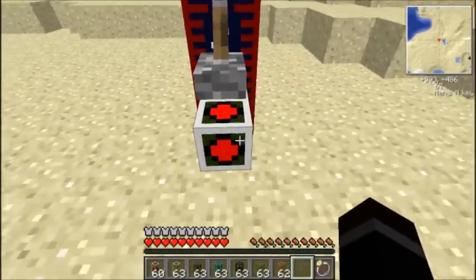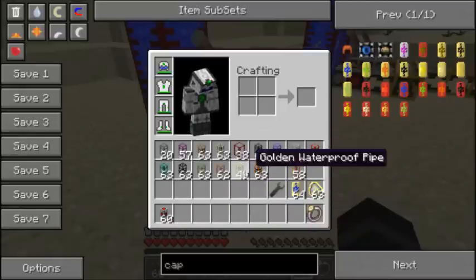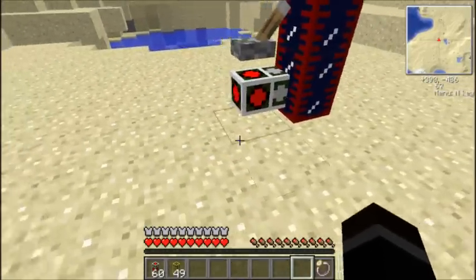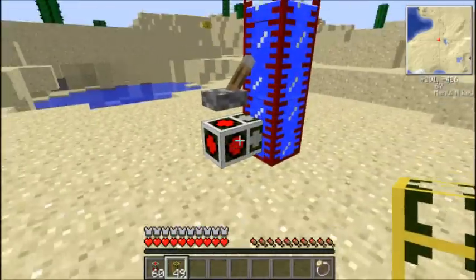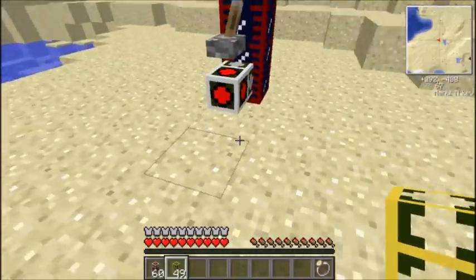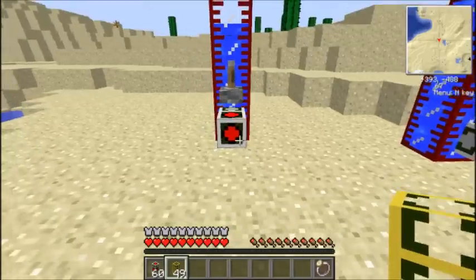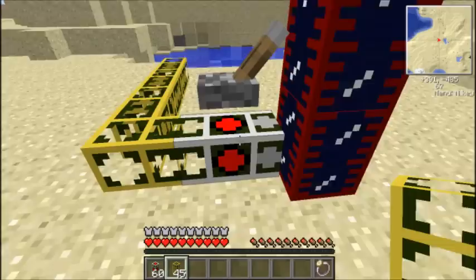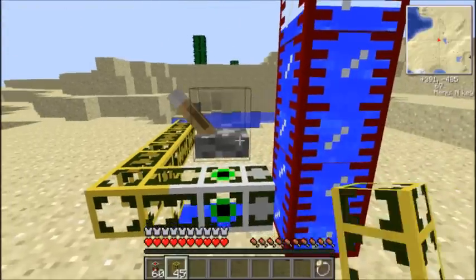The first one is this one here, which is a valve pipe. Let me just get rid of these and get these out for an example. Basically, what the valve pipe does is it acts as a redstone engine. Say you've got space issues but you want to be pumping out of a tank. It's waterproof as well, I should probably mention. So you've got space issues and you don't want to be messing about putting a redstone engine and redstone torches or levers about. You just put the valve pipe on, and you can turn it on and off. You can also add your lever straight to the pipe itself — you don't have to put it next to it.